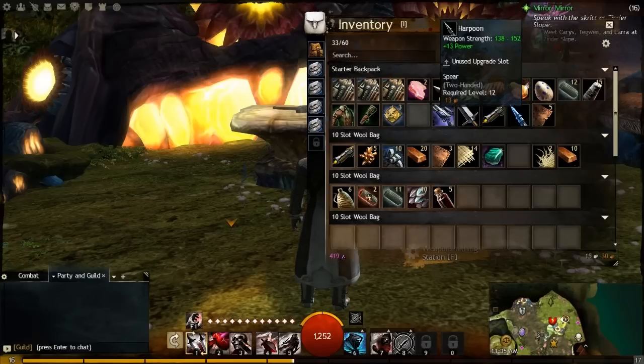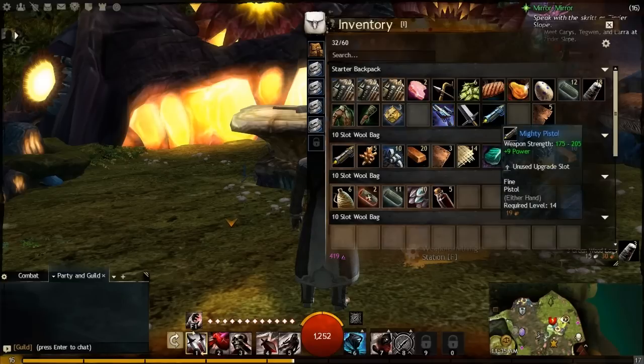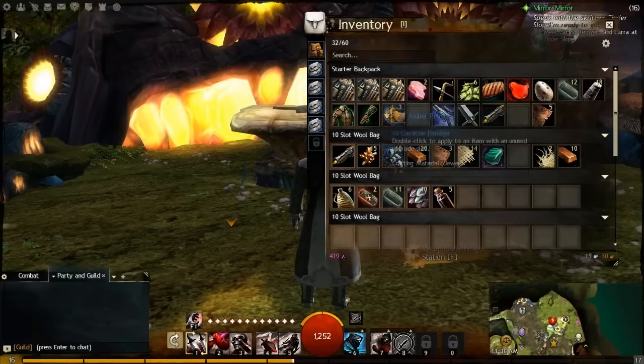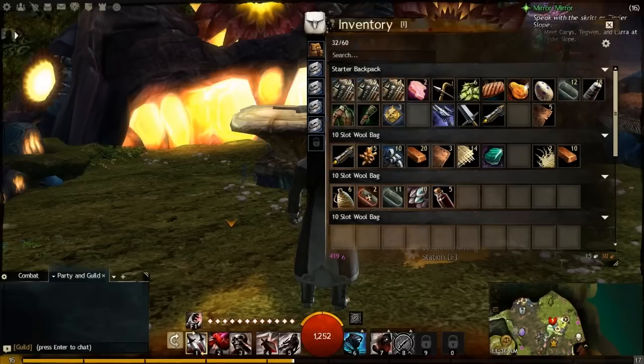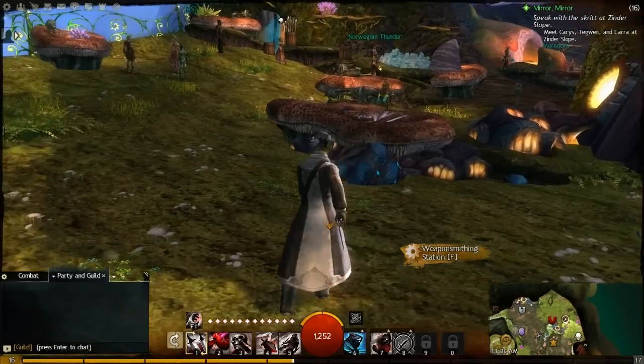Let's break down a few other things that are useless to me, like this harpoon. I'll keep some of the other stuff for now. All right, so we got some more equipment from breaking things down. Let's go into the weapon smithing station and I can show you how this all really works.